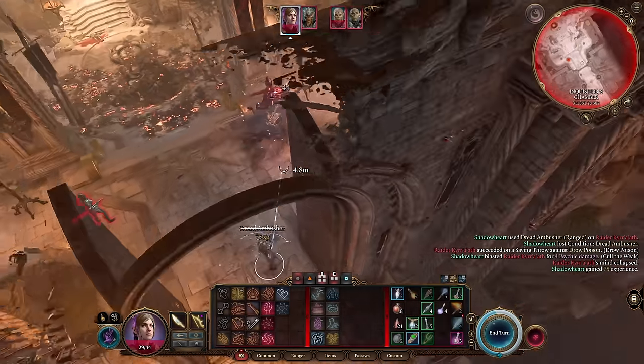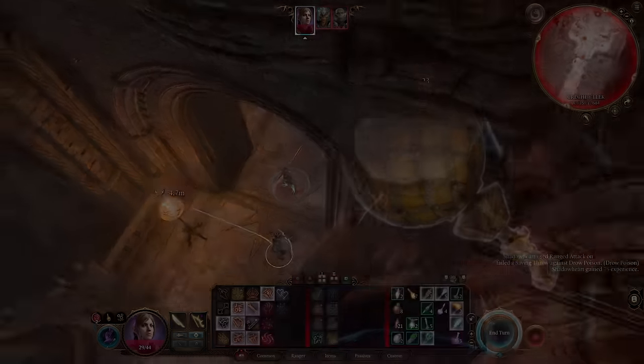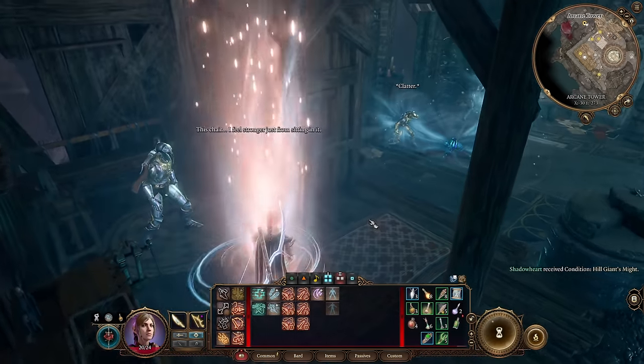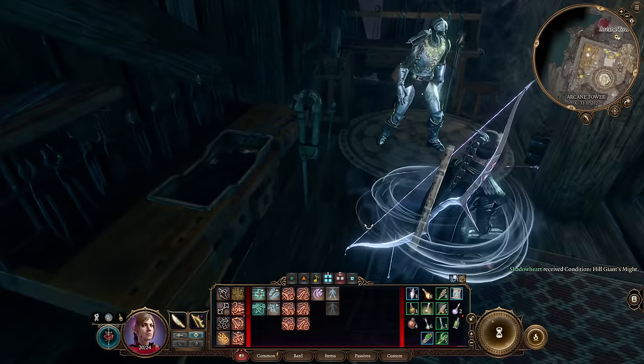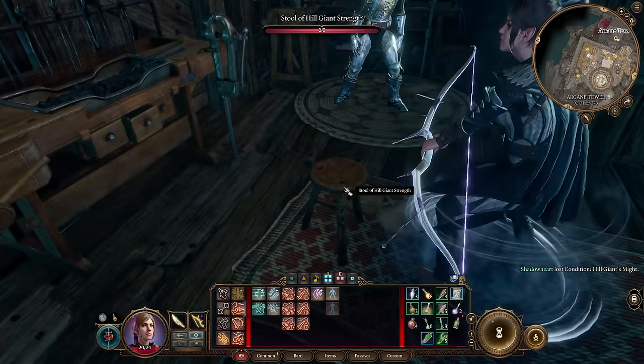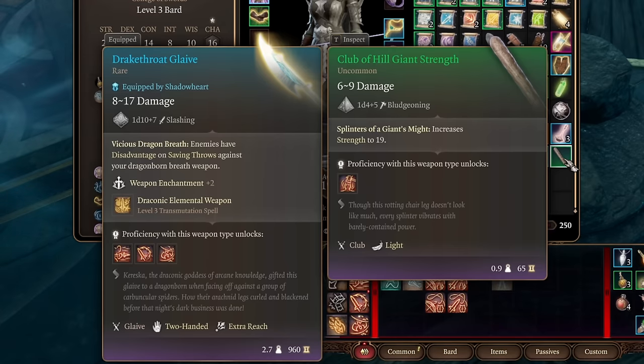To get the most out of this bow is pretty simple — you just need to drink a strength elixir. If you're sober, find the stool in the Arcane Tower and smash it to get the Club of Hill Giant Strength. This sets your strength to 19.